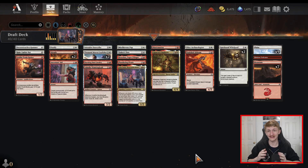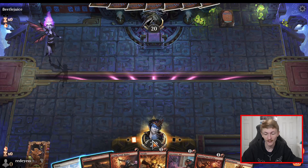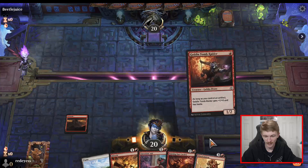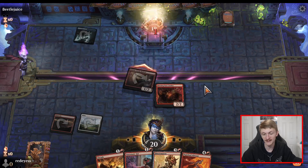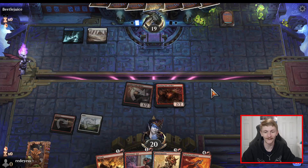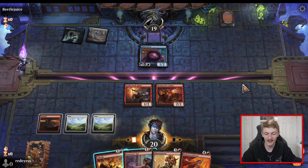Alright, match number one here with our Red-White deck and we're going to be on the play — you gotta love to see it. We got the turn-one Goblin Tomb Raider, we also got the Abrade which is always nice to have. Let's go ahead and drop down our creature here. Our opponent doesn't have a turn-one play and we're just going to slam a two-drop. I feel like I'm doing the aggro thing for the first time on the channel.